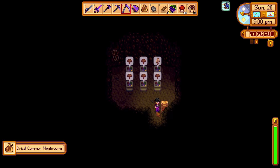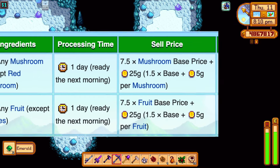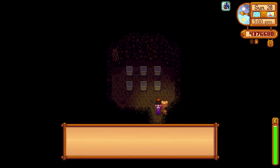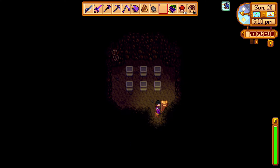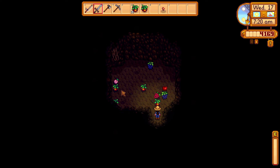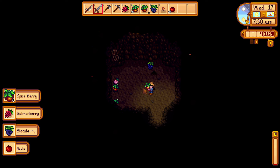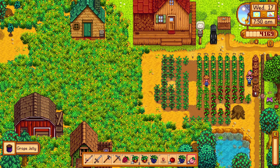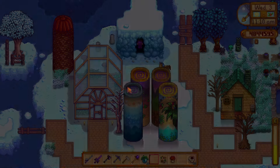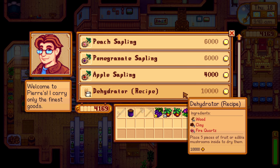Picking the mushroom cave comes with a dehydrator, which gives you products at 7 times the base price of either fruits or mushrooms. This is really overpowered because 6 mushrooms are produced every other day. You might argue that fruits are better since they're produced every day, but it takes 2–3 days for fruit jelly to be produced. The mushroom cave is a far better option, especially since the dehydrator comes with it for free, which would otherwise cost you 10,000G for the recipe.